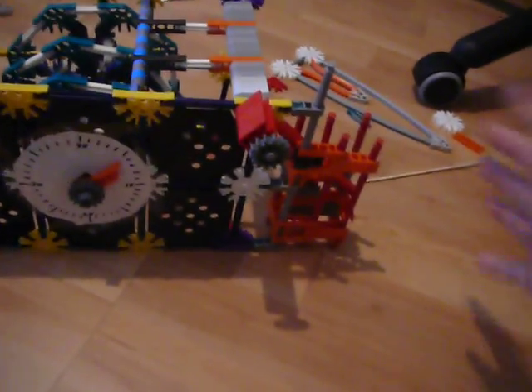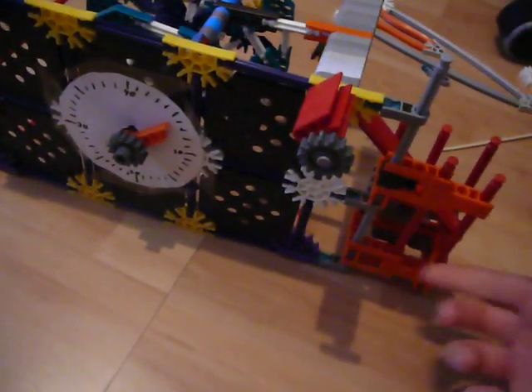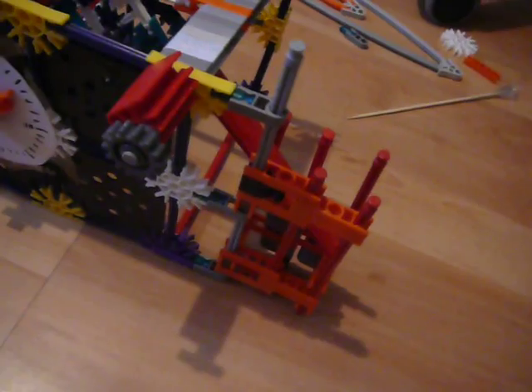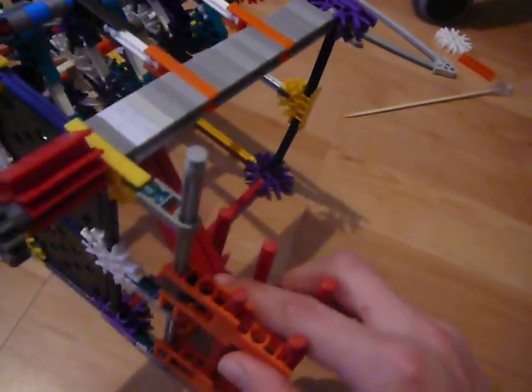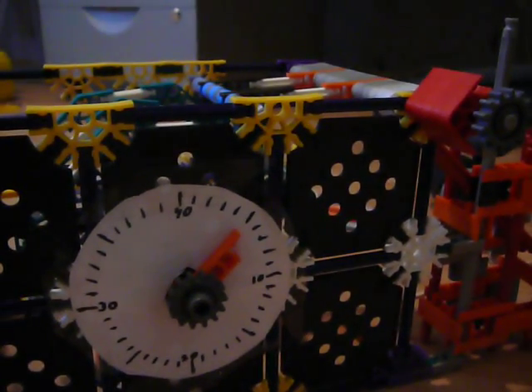This is my combination lock. As you can see, it's closed here. If you open this door — I didn't build a safe because it's just a mechanism — but to open it you have to get this bar up by spinning this. But it's closed now; to open it you have to enter the code, which is 2332.